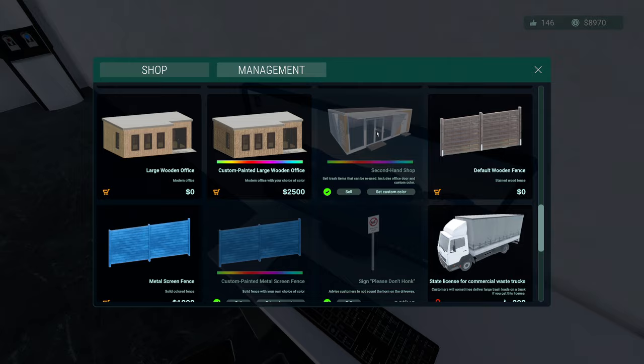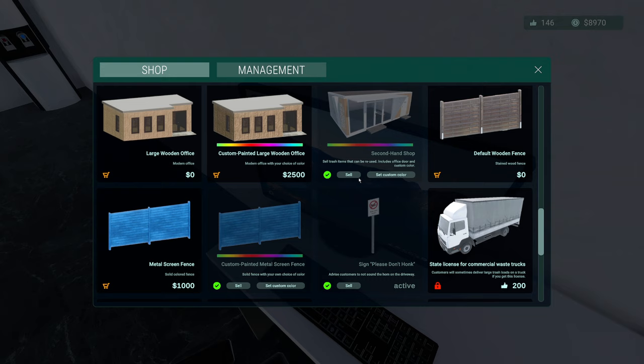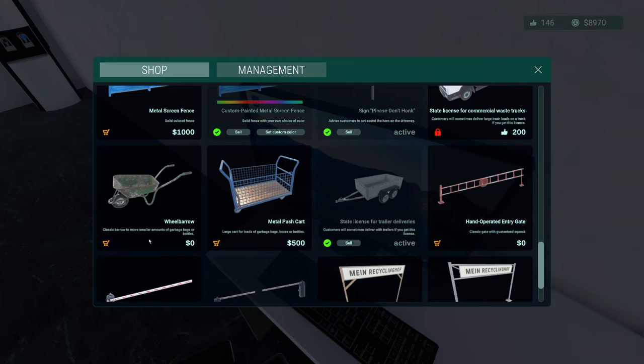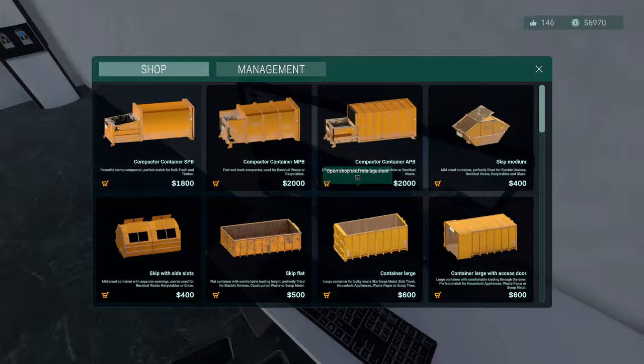You can only have one shop. Set a custom colour for your shop — look at that! Is there anything else we're missing? Default wooden fence — no, we've gone for the red one. Estate license — we've got that. A wheelbarrow to move smaller items for garbage — we tried that, it was horrible. Metal company sign at the entrance — yeah, we'll go with that.